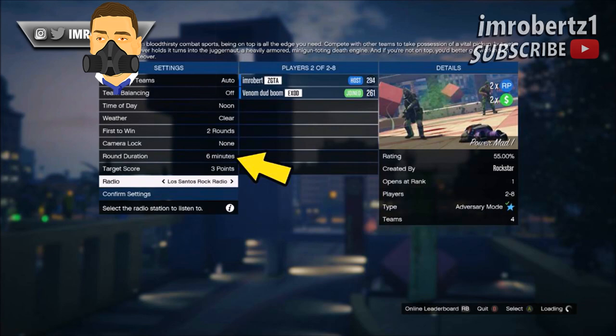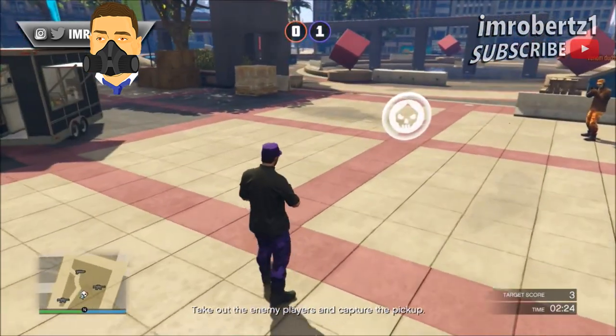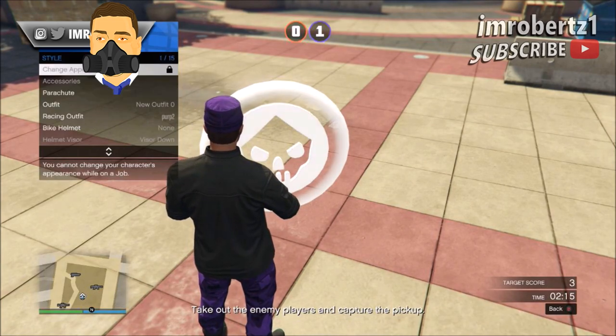Now have your friend invite you to the adversary mode Power Mad. Set the time to six minutes to give you time to do the glitch. Now go near the circle prop, then hold down select, go to style, illuminated clothing, then hit right on the d-pad for about 30 seconds.